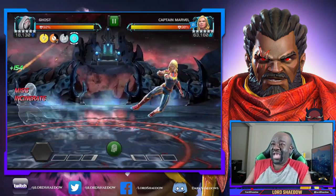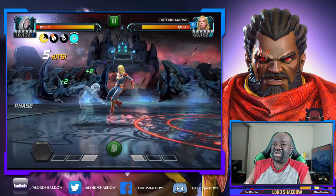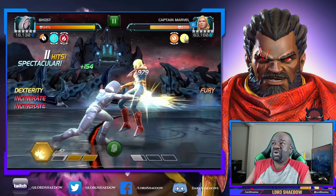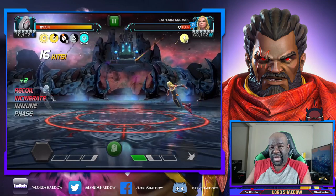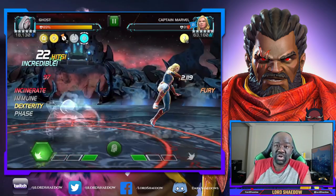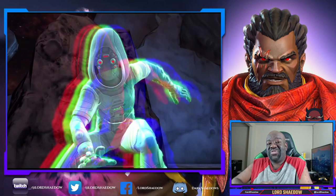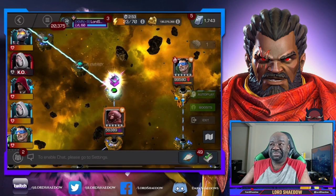Now we're fighting Captain Marvel, who can be very annoying. With Ghost against her you mainly want to stick to one-hit attacks — a one-hit combo. The reason is every hit gives a chance to get an incinerate on you, and if you get one mid-special you'll take damage until you can phase it off. To boost damage I'll sometimes do a four-hit combo to get more incinerates, then phase and fire my special two with all those furies built up.